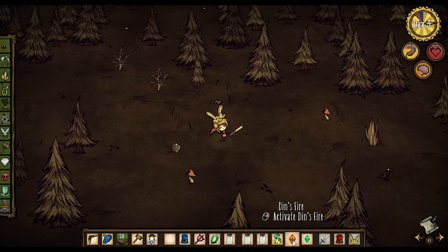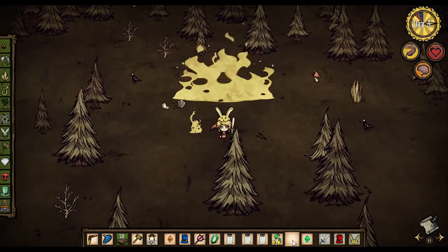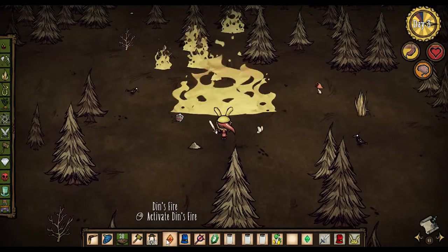Now we're going to look at Din's Fire. Last time Din's Fire didn't really do anything, but if you use it now you're going to notice it sets the whole area ablaze. It's pretty slick — it's going to sit there and burn and burn and burn. I think we started a pretty nasty forest fire.